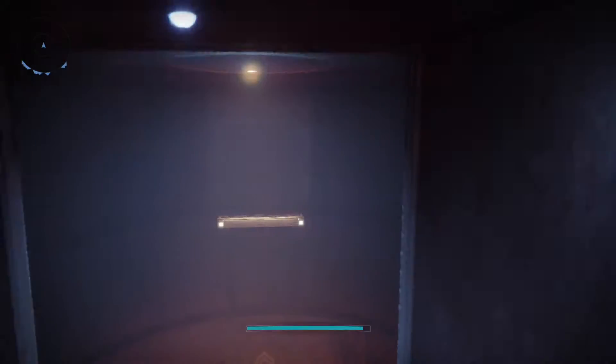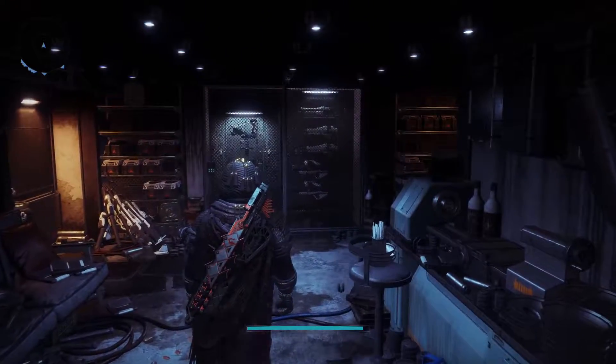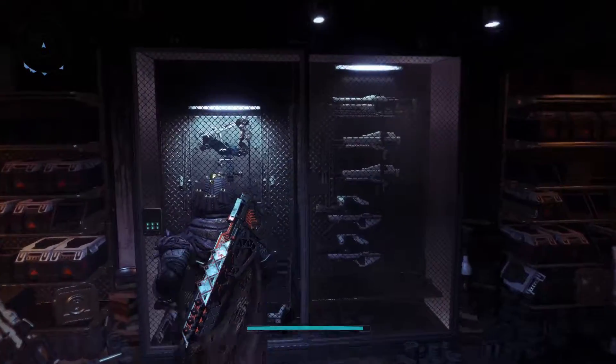Just a little heads up — once you drop down right here, you can hop back up, but you can't go back to the other area by jumping back because when you drop down the first time, the vent drops you down too far to be able to reach.